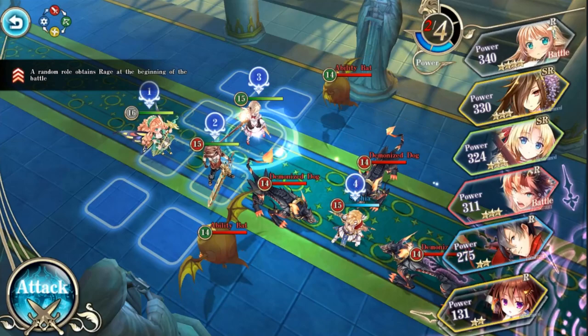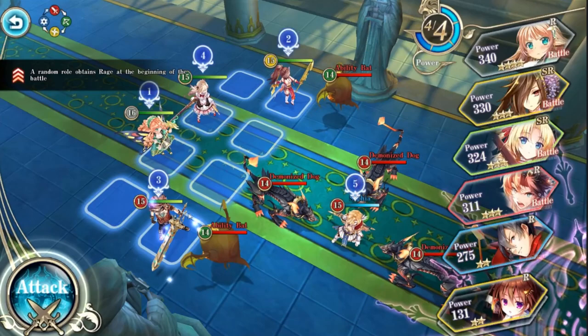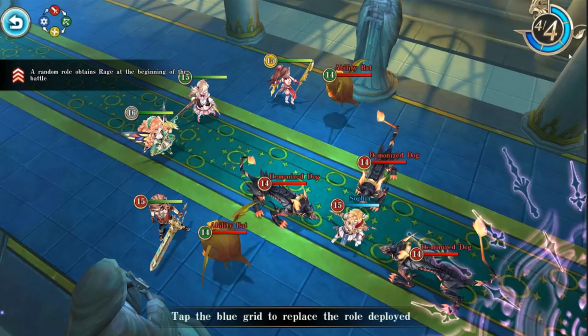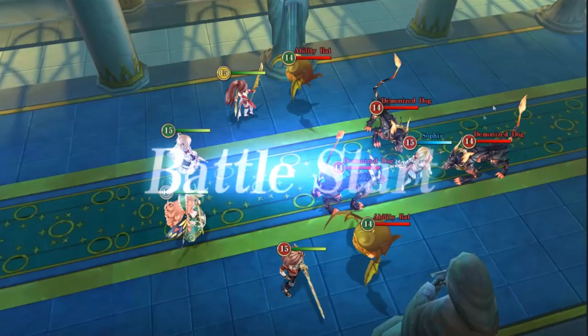I can mix them around. Depending on what you're going against, you might want to adjust your lineup. In addition to that, this game uses an elemental system - red beats green, green beats yellow, yellow beats blue, and blue beats red - your typical elemental system. We'll go ahead and begin our attack and I'll show you the grid-based combat system.